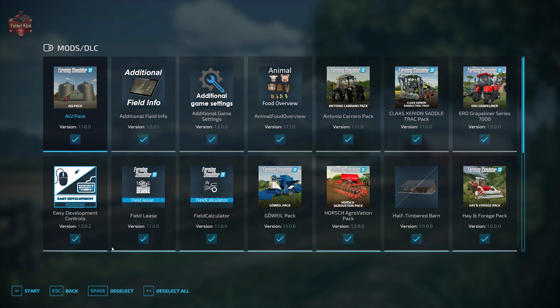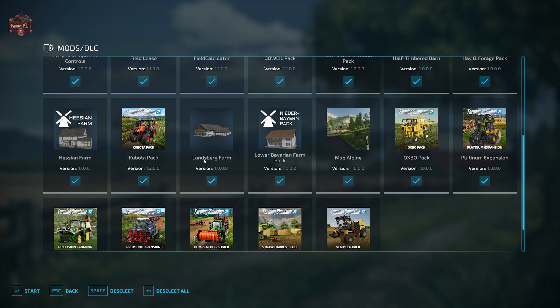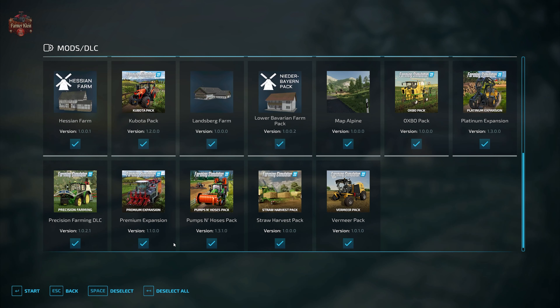This map does have some required mods: the Half-Timbered Barn, the Hessen Farm, the Lansburg Farm, the Lower Bavarian Farm, and the map itself. In addition to those required mods, we are also going to be making use of Additional Field Info, Additional Game Settings, Animal Food Overview, Field Lease, Field Calculator, Precision Farming, and Straw Harvest.